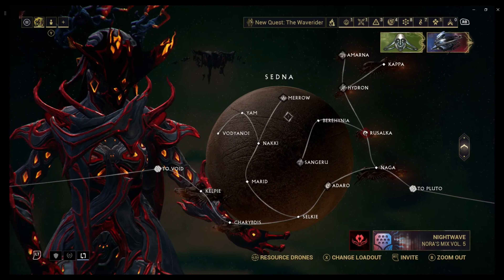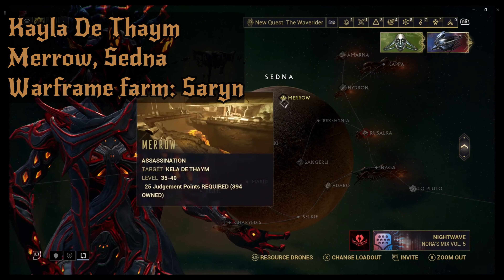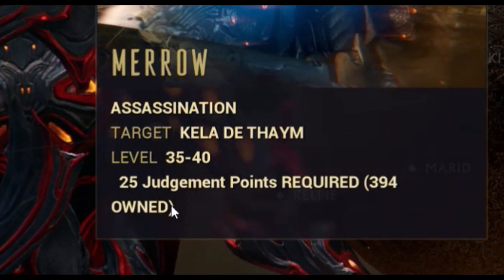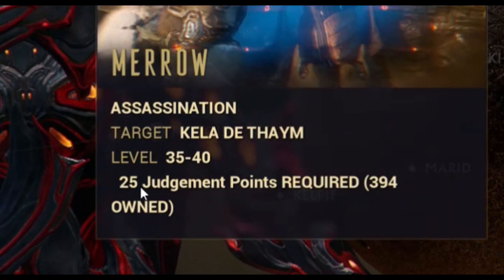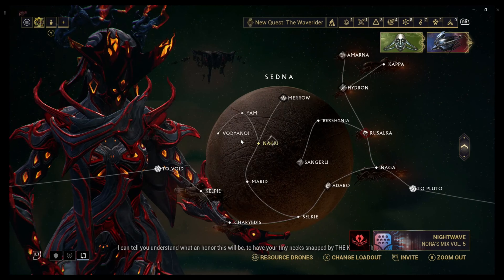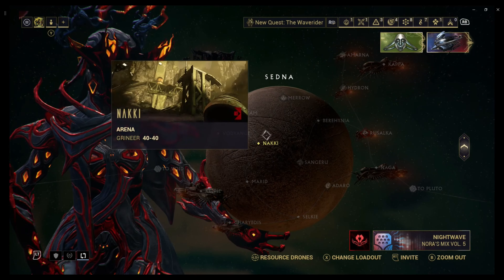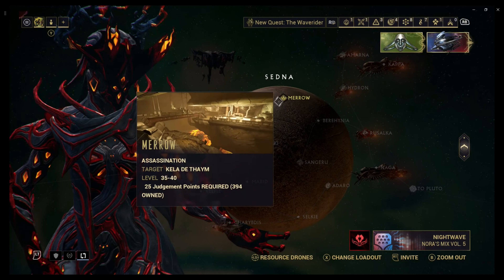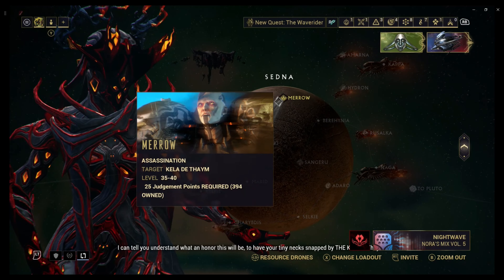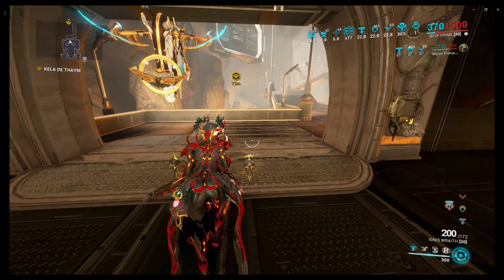The next one we're going to go over is the boss on Sedna - this one's called Kayla De Thaym. As you can see, you need Judgment Points - 25 - in order to do Kayla De Thaym. You'll have to do the arena missions surrounding it and you'll get points in order to do that. Let's hop in to show you exactly how this fight's supposed to work.